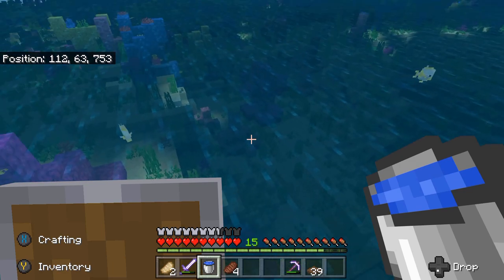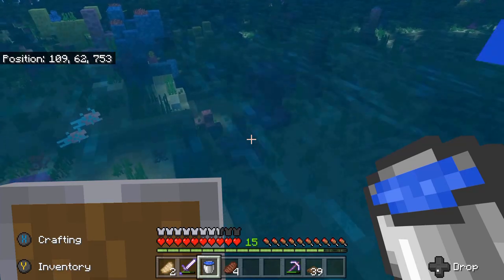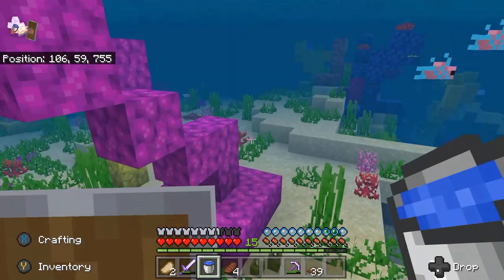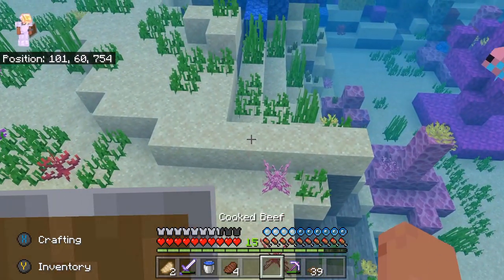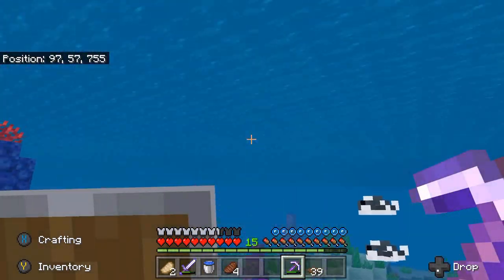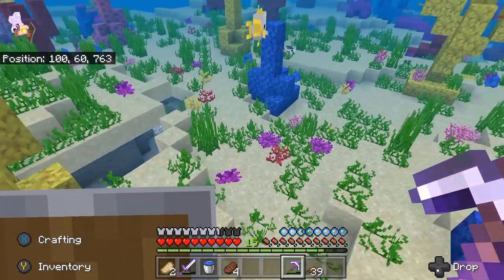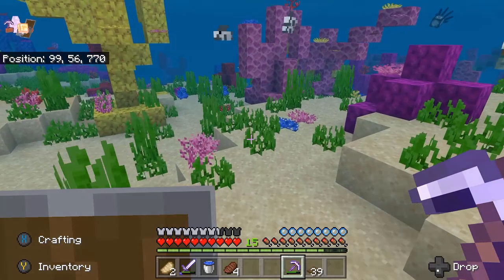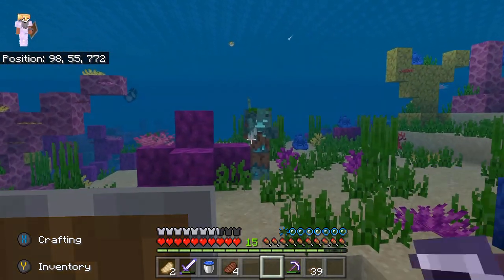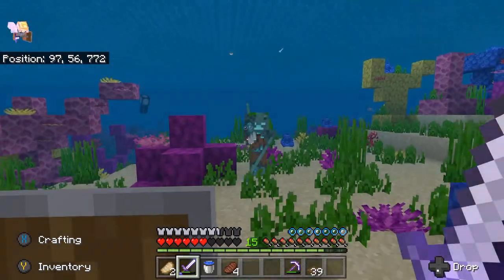But first we're going to worry about grabbing this coral, just going to bop around here. Now I'm using a respiration three helmet. You can use a water breathing potion, which I highly recommend. I just did not have any blaze rods at the time and did not have a brewing stand. And a side note: when you're down here collecting the materials, look out for these guys — they really like to wreck you.